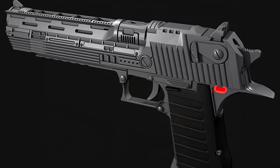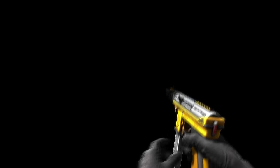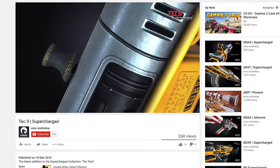The Tec9 Fuel Injector skin was created by Emu and is his second accepted skin after an AK, both being from the same Supercharge collection, which is geared around a car and engine theme. It comes complete with a leather handle and a front wrapped in exhaust tape. The skin even has its own YouTube showcase video.